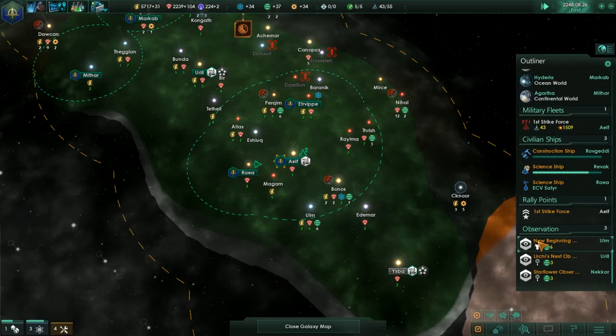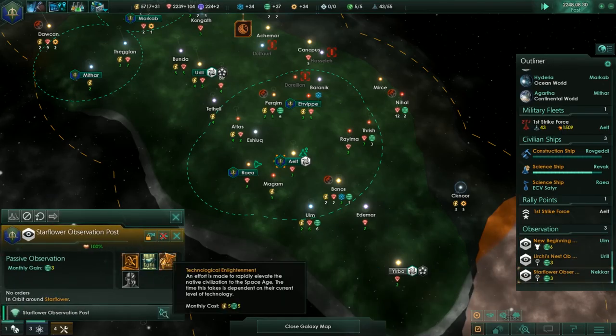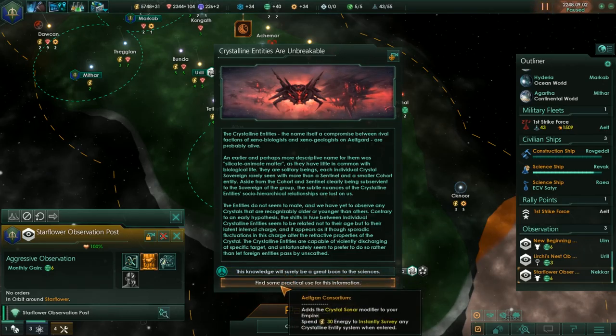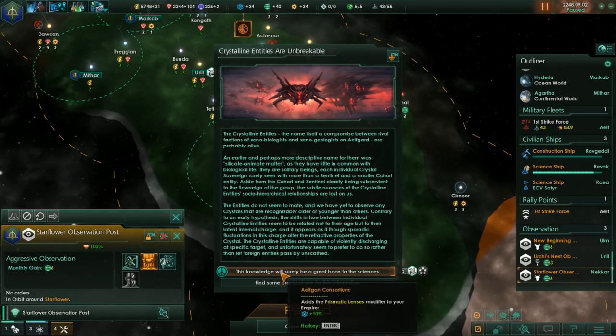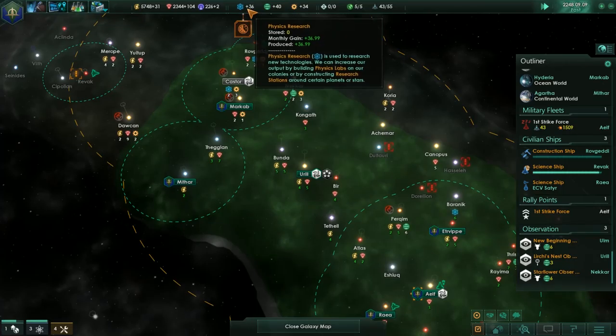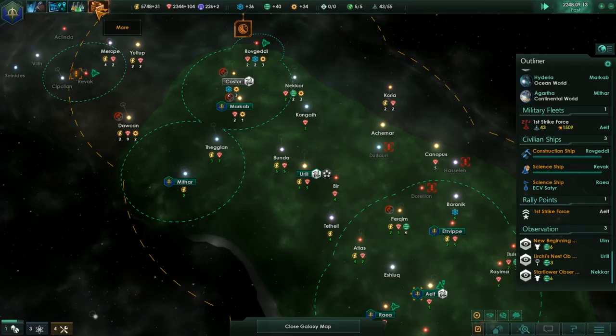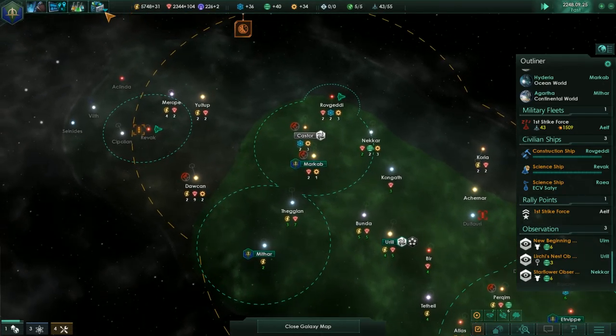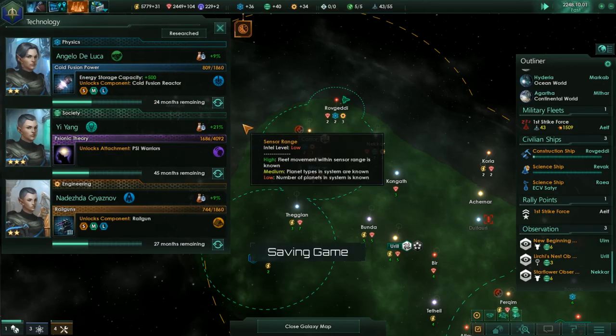We ended up with a new ship — Star Flower. Now we need to add prismatic lenses or the crystal saw. We will add the prismatic lenses. We will increase our science output — more accru- good. We get about 30% of the way through into that particular research. And these are going to be really close — that's good to know.